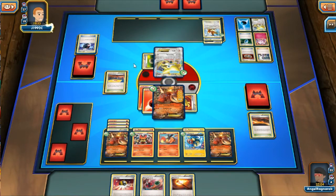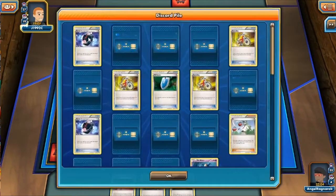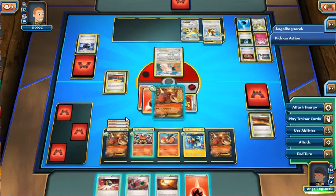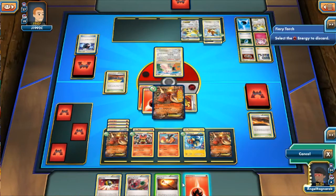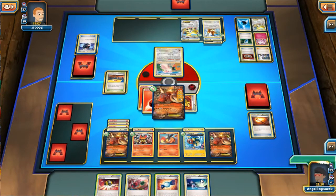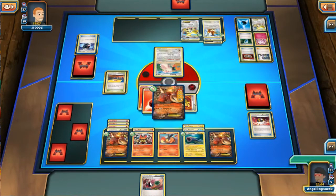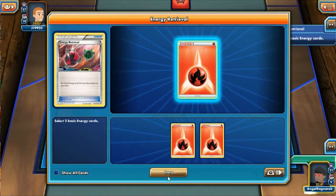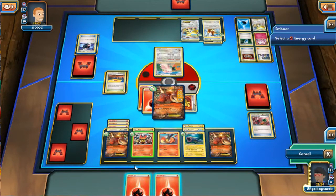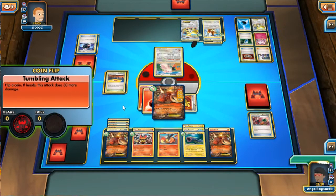He puts down an Audino. Quick update — I've been playing some Majora's Mask lately and it's been taking over my life. I'm also going to start uploading ranked VGC battles for more content. I did manage to get Electross out, so now I have complete control of my energies — I can put down as much energy as I want and move energies to my active whenever I need. Everything is pretty much set up.